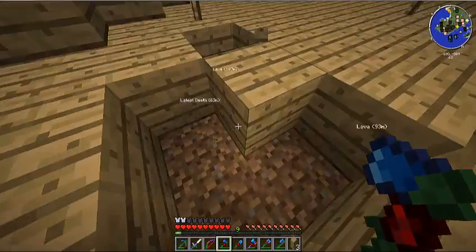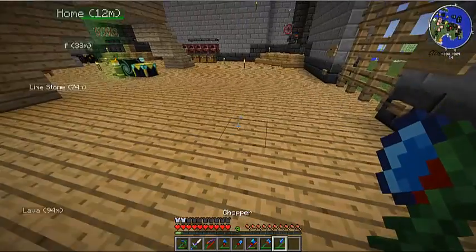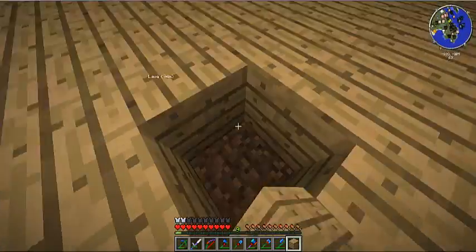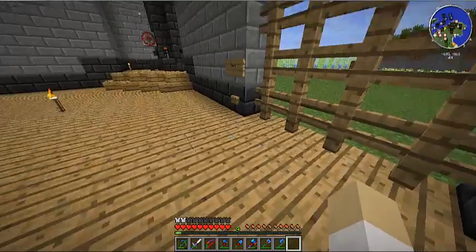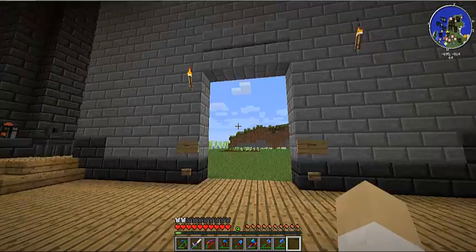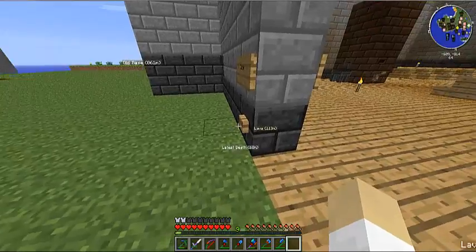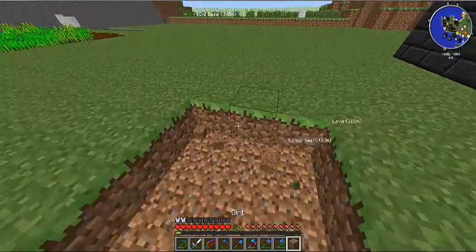Here's the lumber axe — the wood chopper. Not only will it do full trees, but it will do tree by tree as well. And I also have Tinkers' Mechworks, which is an add-on made by the actual mod author. It's a little laggy. The lumber axe is pretty fast — these are pretty much the best tools you can get.